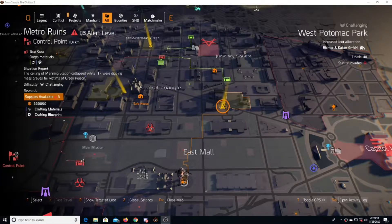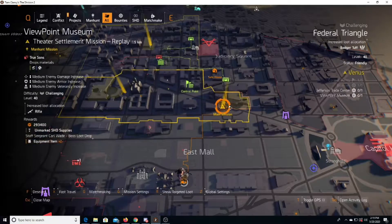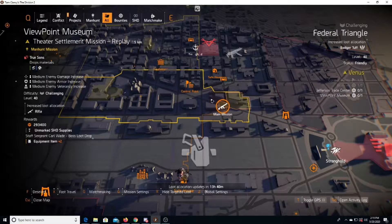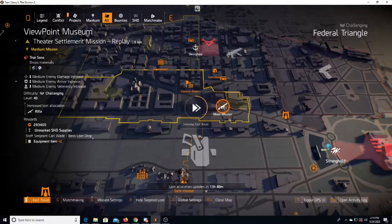I just want to see what kind of loot this mission is offering. I'll do this one on challenging. You can see on challenging the rolls that drop from this mission. Targeted loot is going to be rifles. Let's see if we can get an M1A1 or a good rifle with some decent rolls on it. Just do the mission and see if we can get something to happen.